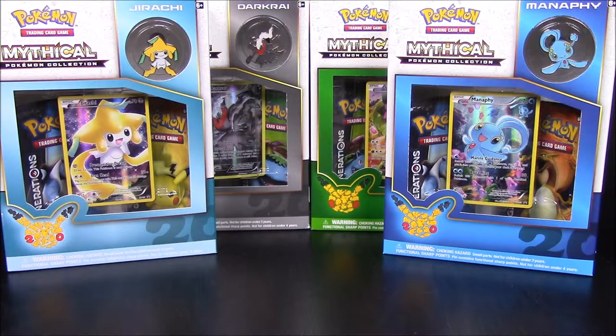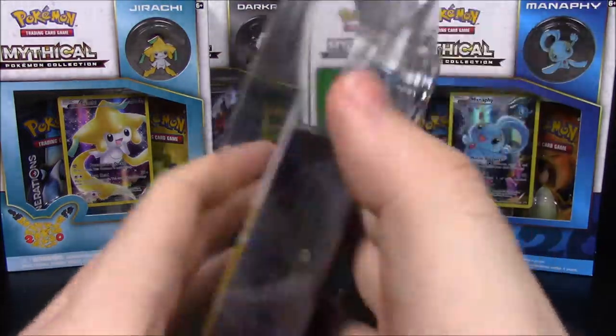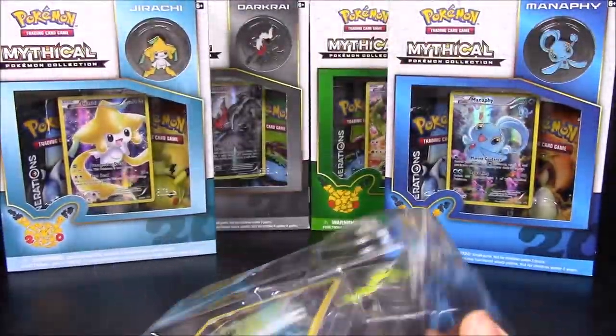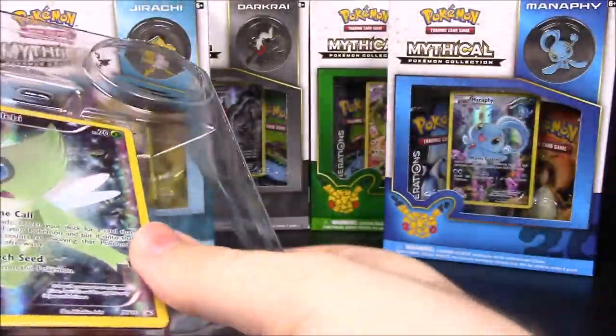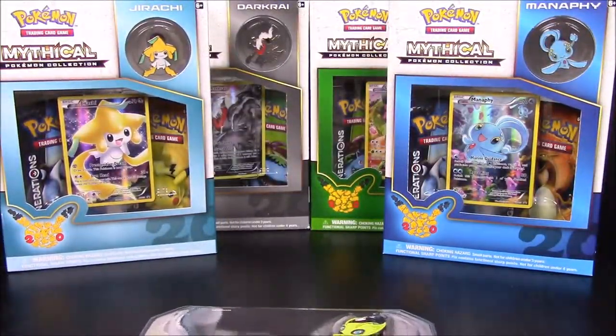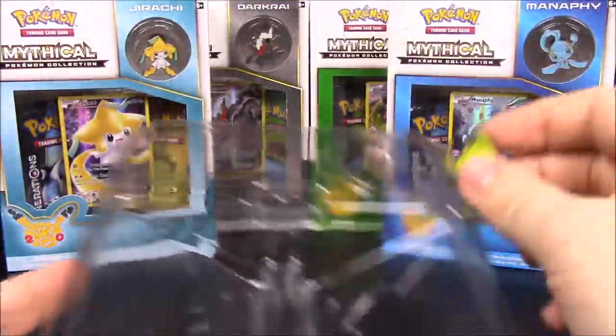Getting into this pack — I don't like how they have these set up where you have to rip them open. I wish they had a piece of tape you could cut, because a lot of these packs have a lot of glue on them and it's really hard to get into. Here's the inside — we have the poster, the cards, the Celebi promo card up front, two packs, and the Celebi pin.